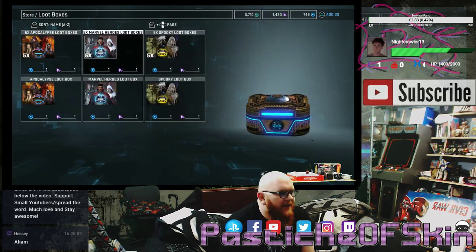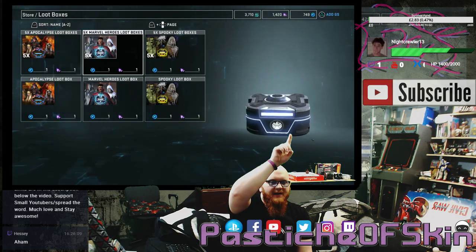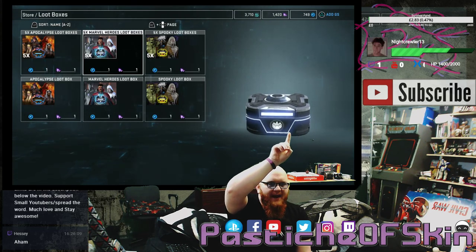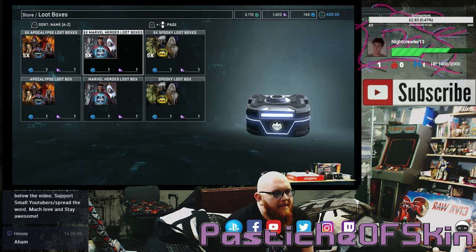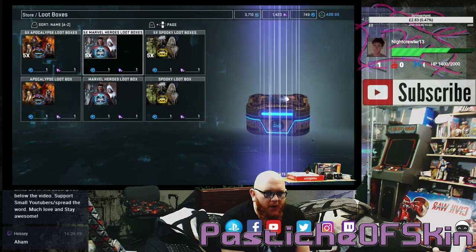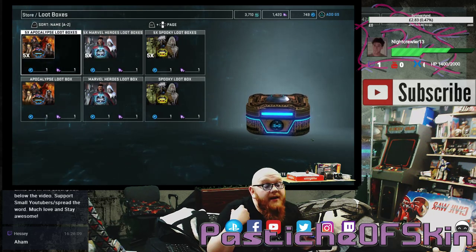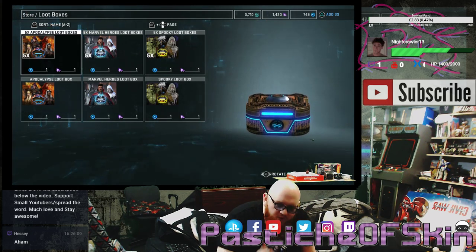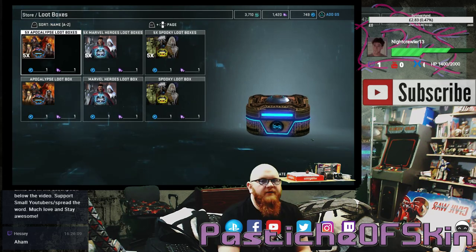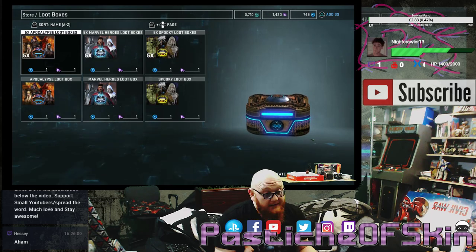We're going to do one more loot box opening, and as you can see I have a fair amount of currency to spend — 749 G's, 1420 splinters, and a lot of Marvelous Essence. These boxes are down to one-for-five, so we're doing 100 boxes of the three available: 100 Apocalypse, 100 Marvel Heroes, and 100 Spookies. Let's see what happens.